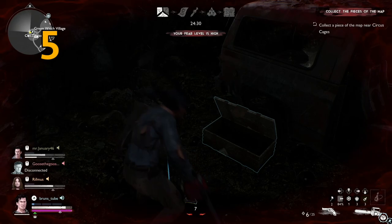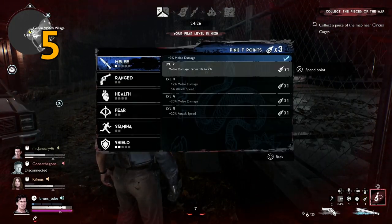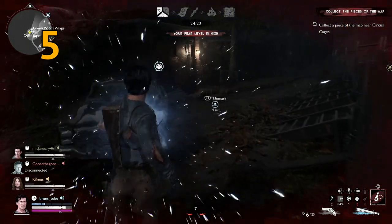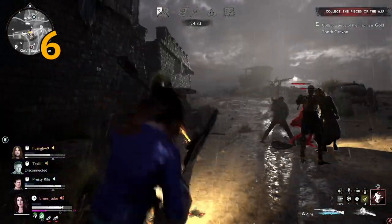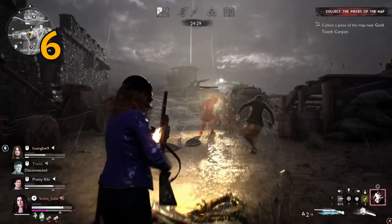The biggest thing about warriors: if you're playing them, the first thing you should do is max out your shields when using Pink F, because once you have five points on shields with Pink F, whenever you use one amulet you're going to restore two shield bars. That is the first thing you want to upgrade when playing warriors.